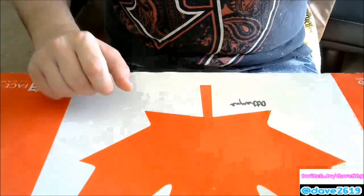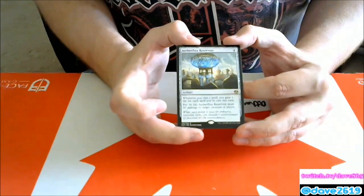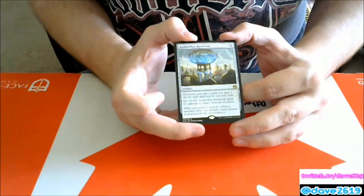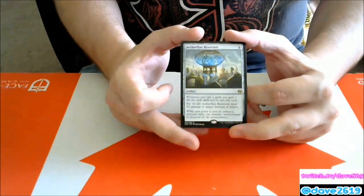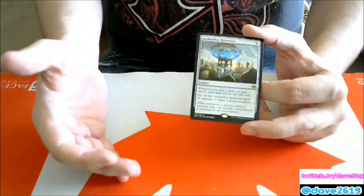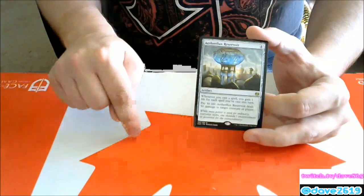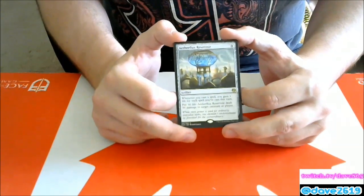Aetherflux Reservoir — four generic mana artifact. Whenever you cast a spell, you gain one life for each spell you've cast this turn — so first spell gains one, second gains two, third gains three, meaning three spells nets you six life. It grows arithmetically, not exponentially. Pay 50 life: Aetherflux Reservoir deals 50 damage to a creature or player. Storm already has its win cons — maybe this is a sideboard card for them, and Commander seems perfect. In standard it's a build-around, but I'm not sure what deck wants it.